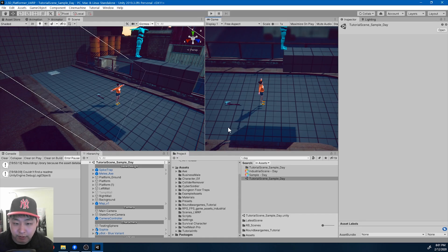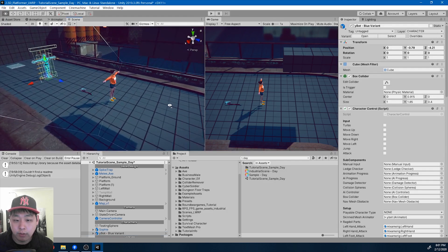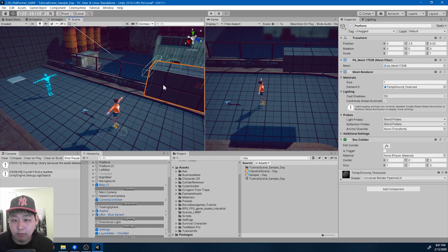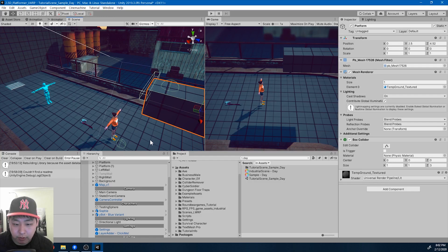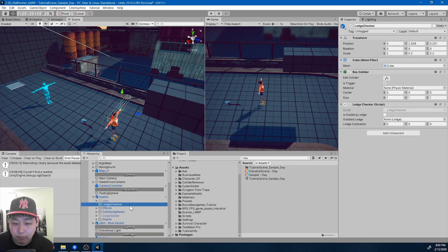I want to add a major update to the ledge script today. Right now if I look at Sophie, we have the ledge checker and then we also have the ledge. One of you told me having a separate ledge script is a bad idea, because in the long term every time I do a new level design, I have to go into the ledge and fine-tune the numbers there. So I'm gonna get rid of the ledge and focus on just the ledge checker, and be able to check the ledges with this code alone.